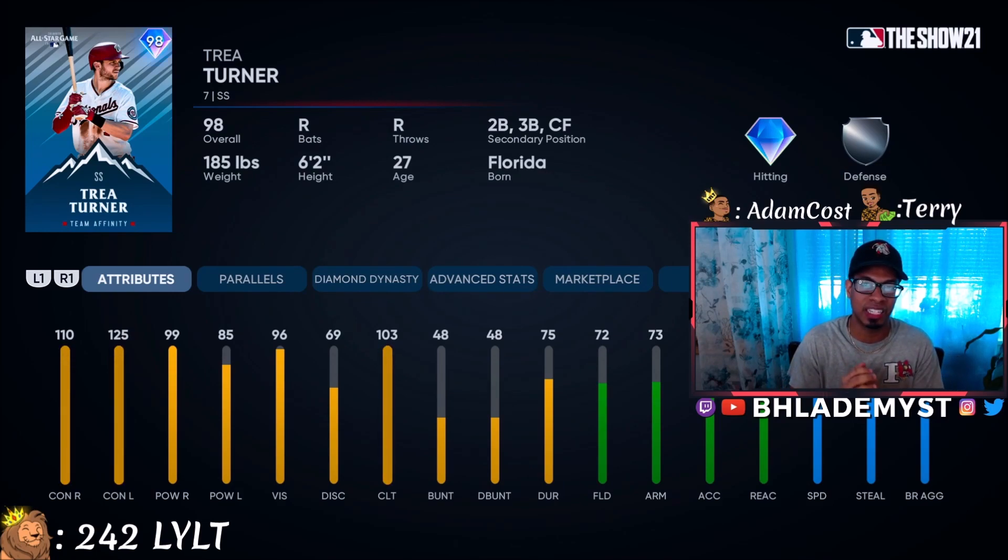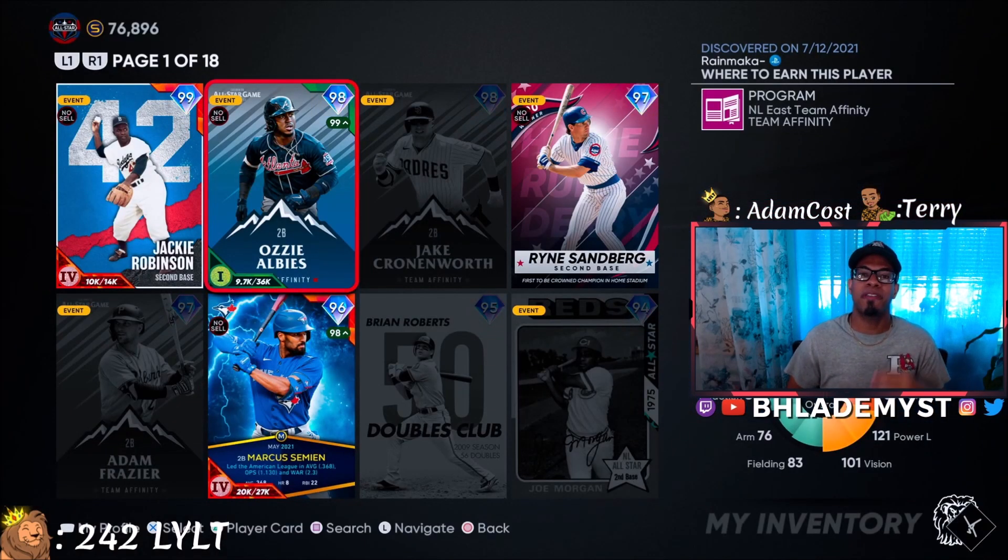At number five it's Trey Turner. Everybody has loved this card — he was in my top ten and I knew he would be. Trey Turner has one of the best swings in the game and he plays above his attributes, which are already insane. At second base he'll lose silver fielding until around parallel two, and silver reaction until parallel four. The 99 speed makes up for that. 110 contact versus right, 125 versus lefties, 99 power versus right, 85 power versus lefty, 96 vision — you can't ask for more. A lot of people even slot him into center field.